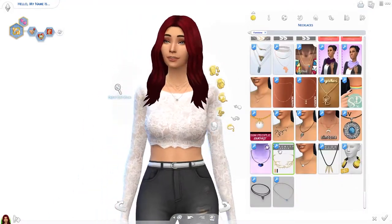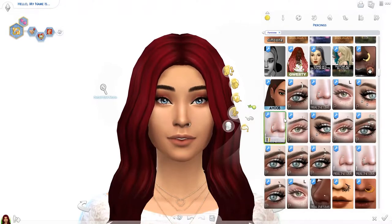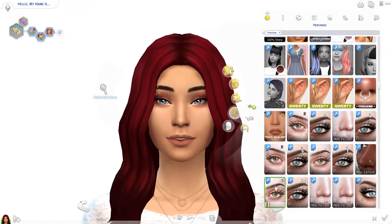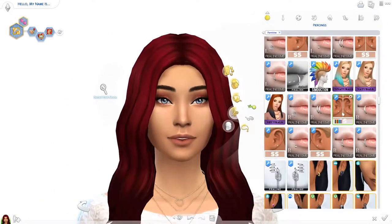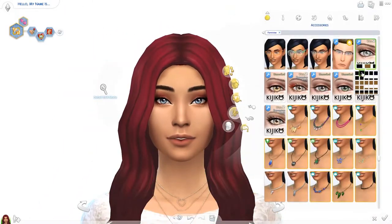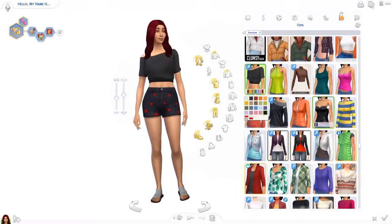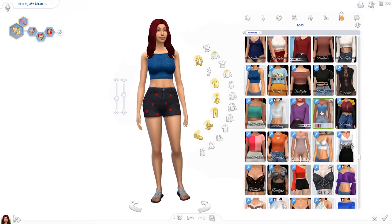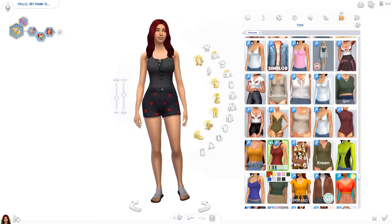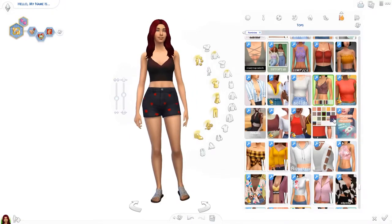So I ditched the idea of making pink cutesy sims with skirts and blonde hair. I started all over again and decided to just go with the flow, do whatever I felt like. I did use some inspirations — things that make me think of Valentine's Day. For example, the red hair is inspired by Valentine's Day, the shirt she has for everyday wear is with lace which I think is quite romantic, and she has a necklace with a heart. So she is inspired by Valentine's Day, but she's not cute and pink.